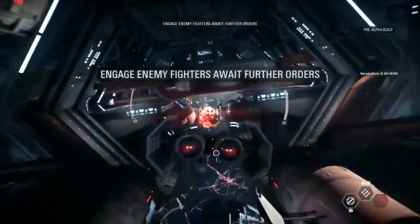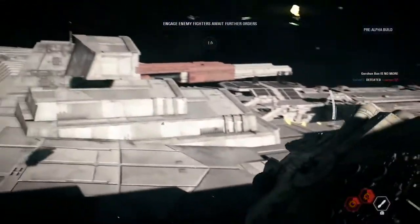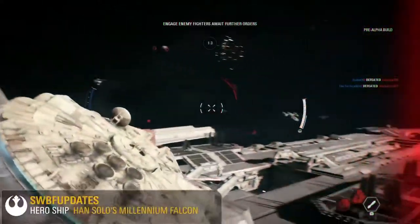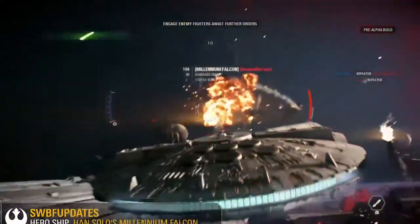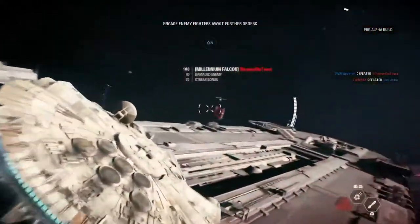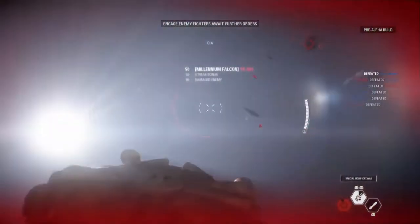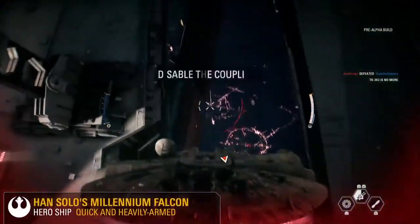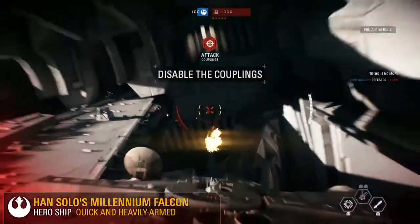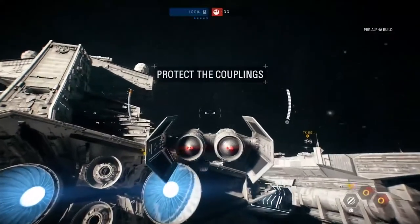Let's do a quick recap: Phase 1, the Rebels destroyed the Imperial Light Cruisers. Phase 2, they destroyed the shield projectors. Now in Phase 3, the Star Destroyer is still getting power from the dock, so the Rebels need to disable the power couplings, leaving the reactor core vulnerable. Once the reactor core is vulnerable, is it always available? They've got about a 30-second window to do as much damage as they can, and then the couplings come back down.